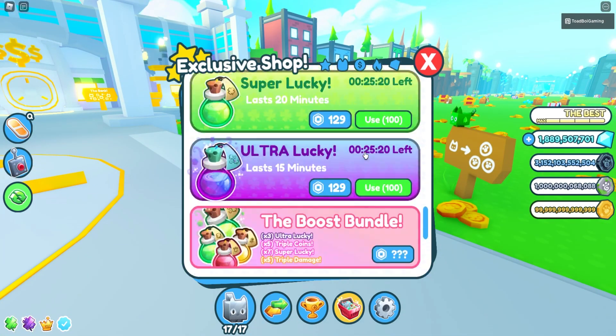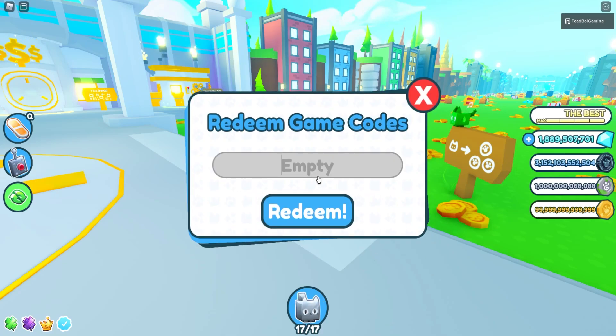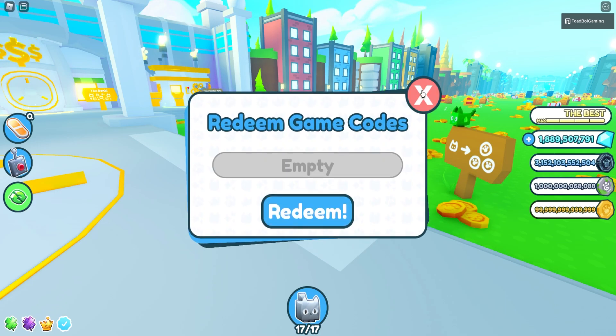Maybe we'll get to that once it works. But what we should do first is try out the new code. If you guys have not used this code already, use code 404Roblox — that's gonna give you like eight things. 404Roblox, redeem. There we go. I've already used that code.